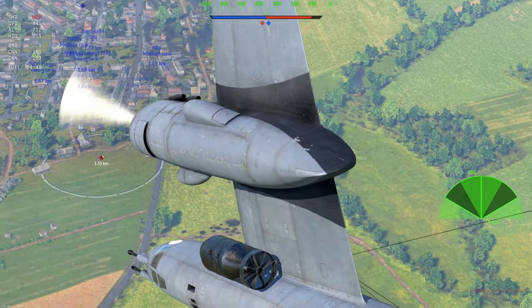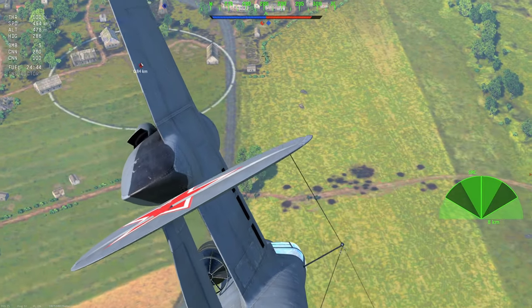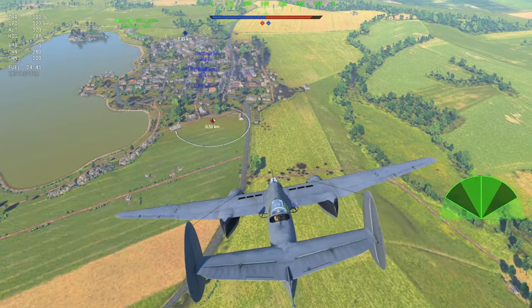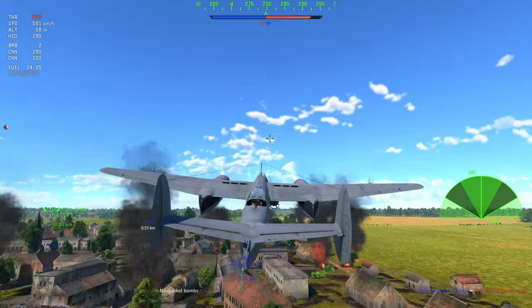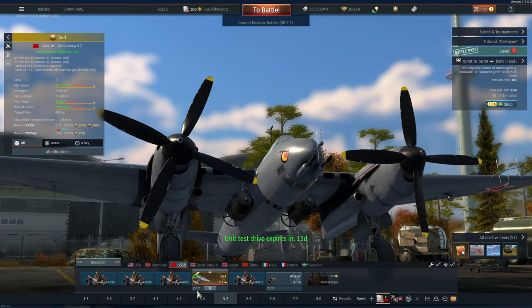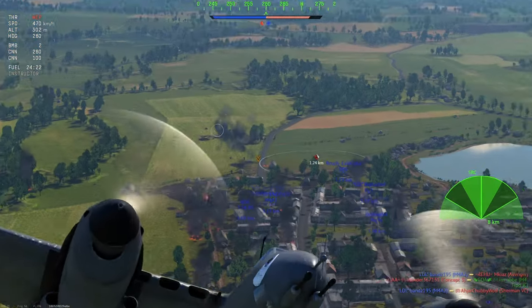The TU-1 doesn't have a bomber scope and it lifts its nose really slowly - if you're not careful you're going to crash. Don't get tricked by the illusion of the big guns. Because of its poor maneuverability it's only good in head-ons against other planes, but killing tanks with it is quite hard.